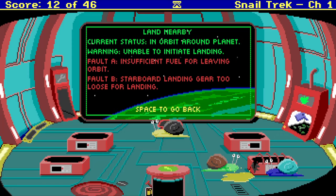Unable to initiate landing. Fault A: insufficient fuel for leaving orbit. Fault B: starboard landing gear too loose for landing. So I need fuel and I need to fix the landing gear on the starboard side.